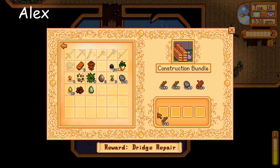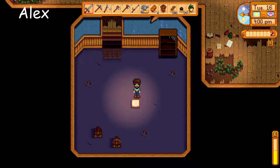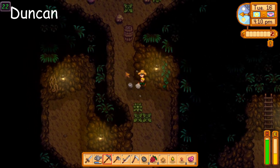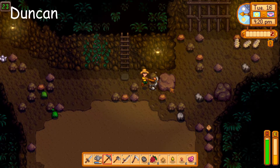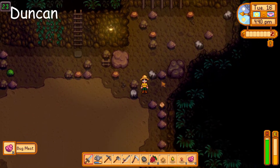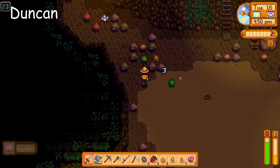I got quartz. Now we just need hardwood. I'll be able to get that starting tomorrow once I get my axe. We need to check if the blacksmith is unlocked — we don't have it yet, but we should be able to soon. I just got four cave carrots — what the heck! We can turn those in. Earth crystals, frozen tears, fire quartz — I've already found multiple crystals, quartz but not fire quartz unfortunately.